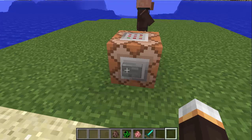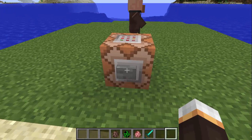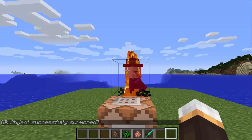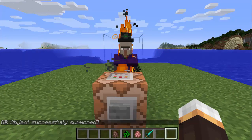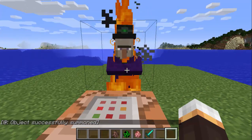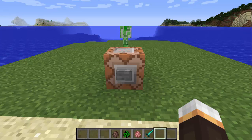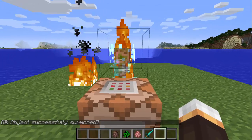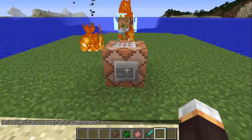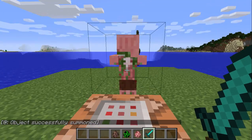Fact number six: if a villager gets struck by lightning, it turns into a witch. This also works for creepers — they get turned into a charged creeper, which has a blue aura around it. And a pig gets turned into a zombie pigman.